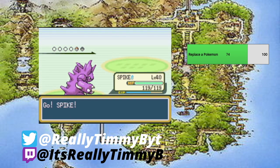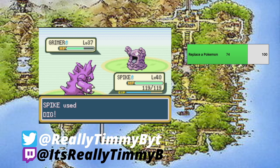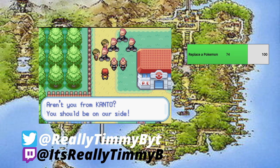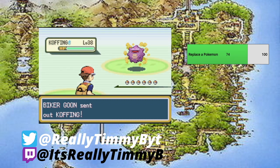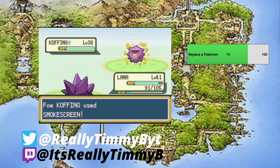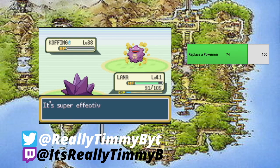One Dig should do the job for Spike. The Grimer tries to use Minimize, so hopefully we hit the Dig — and good boy Spike, we did! I believe we have one or two more bikers to take down. Another biker says 'Aren't you from Kanto? You should be on our side.' Lana uses Psychic for a one-hit KO — nice job Lana. And Littlefoot is always getting experience too, which isn't bad.